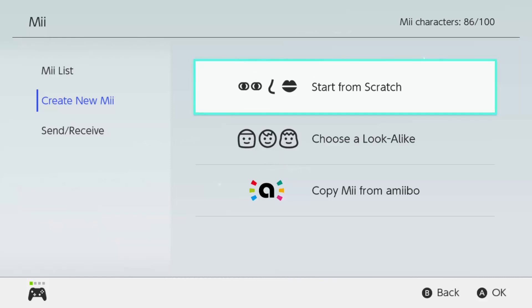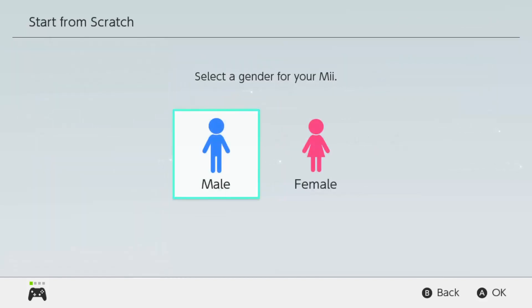Now, I never played the Fallout series. Looking at Vault Boy, he looks pretty simple to make, but not really simple as mine. Just a disclaimer, this is going to be my own creation whatsoever — you don't have to follow this. This is the first attempt, I did not do it beforehand. Let's get started from scratch, male.